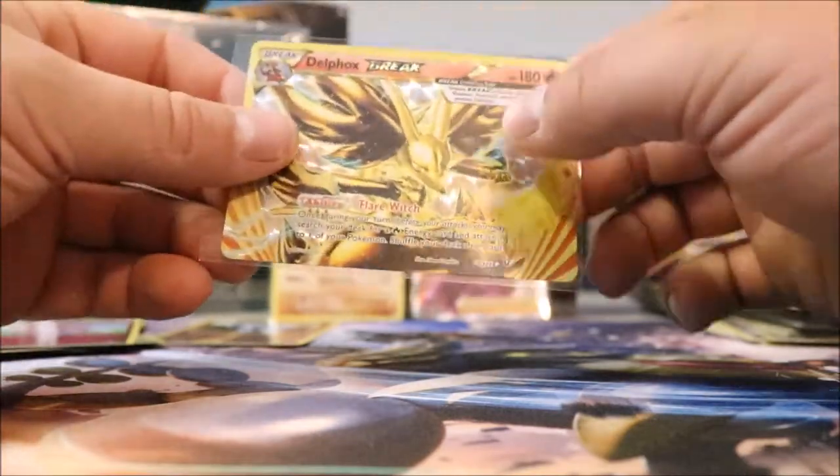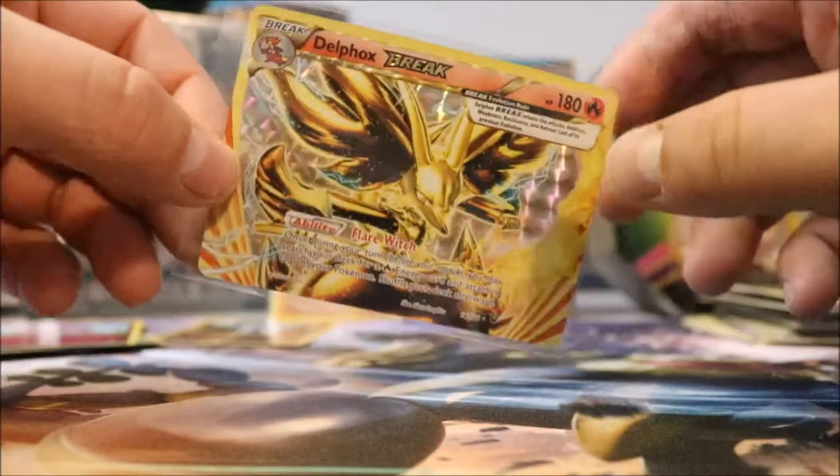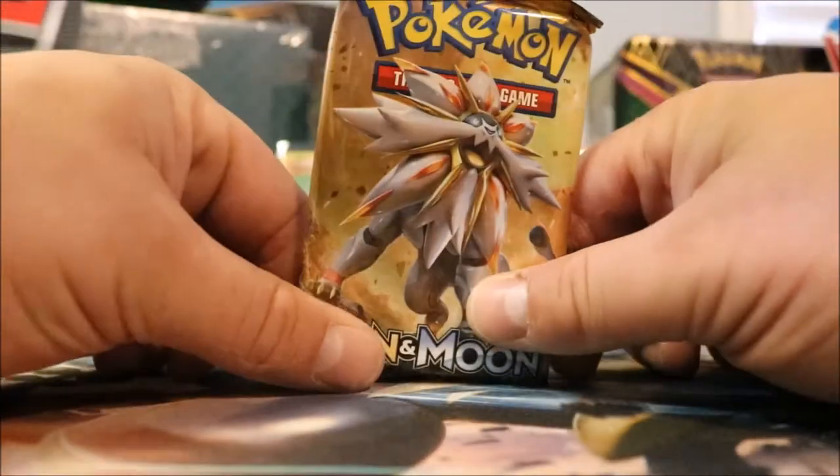All right. First pack magic didn't work, second pack looking good with the Delphox Break. You guys know what that means — we are at last pack magic time, and it is Sun and Moon.